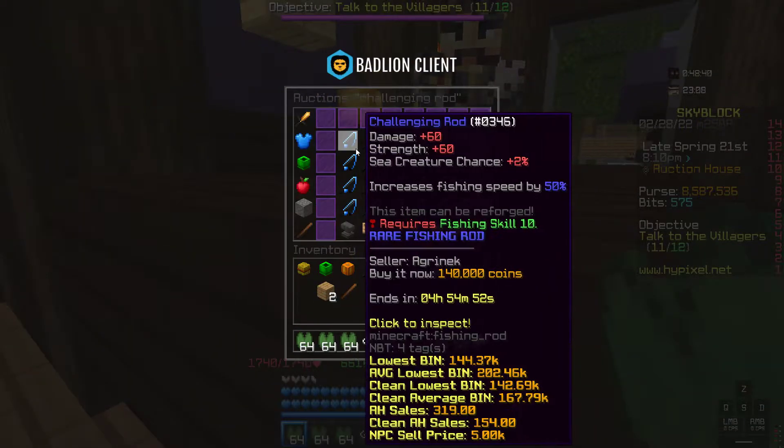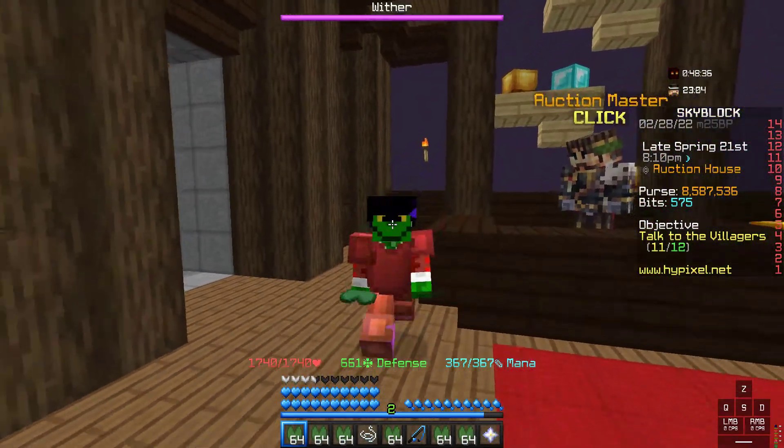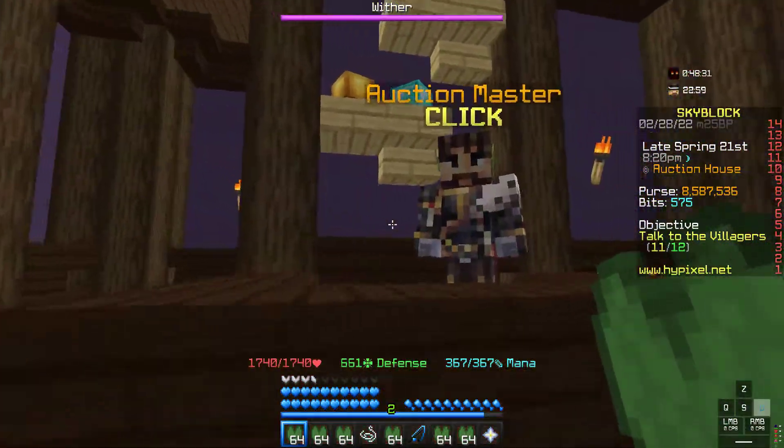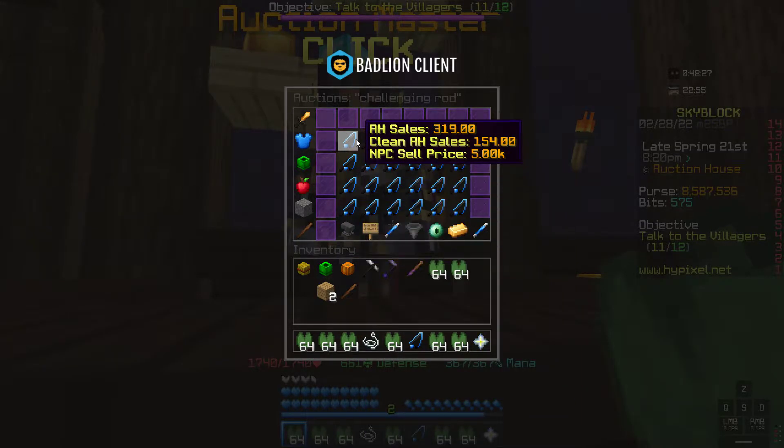What you're supposed to get is the Challenging Rod, which on the auction house sells for 140k. So that's a 40k profit for such a fast flip, and since you can do 320 of them, it's a very good method.